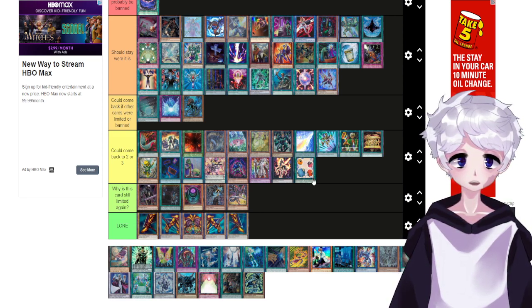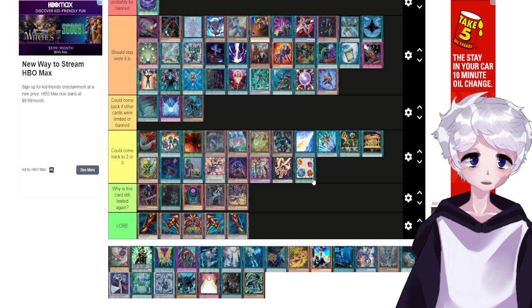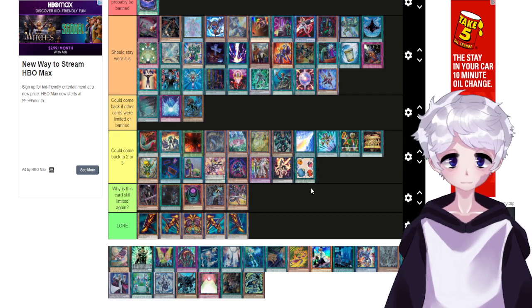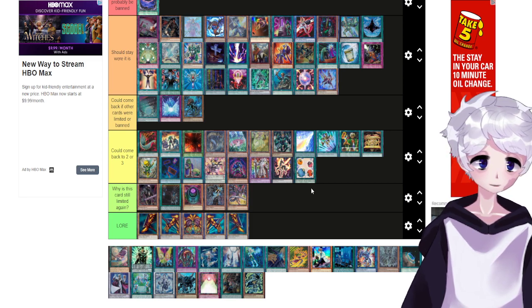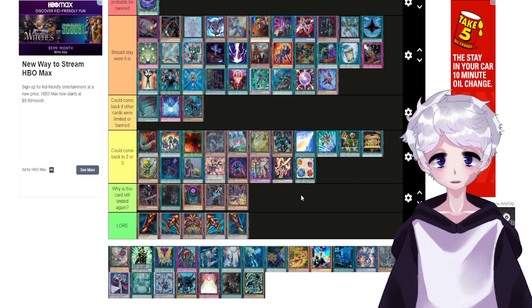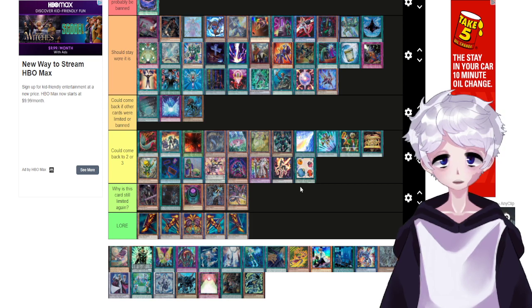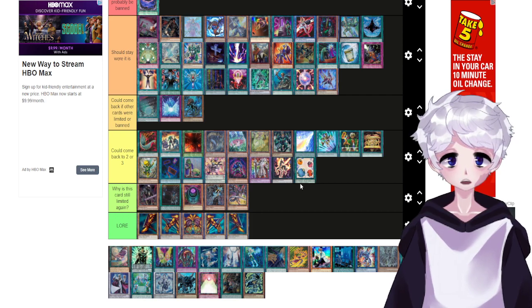Nowadays Scapegoat would just get popped. It might be used in grind decks but probably won't. It does get you a free Link 4, but you have to dedicate extra deck space that a lot of decks aren't comfortable dedicating. Access Code Talker is the go-to link for a lot of decks, and removal in general is everywhere — if Scapegoat gets removed, all you've done is bought yourself a turn.